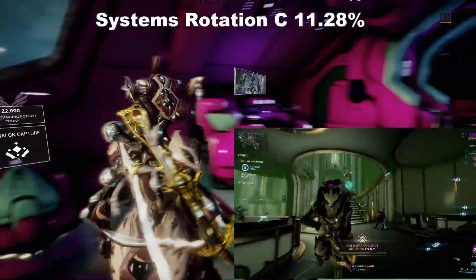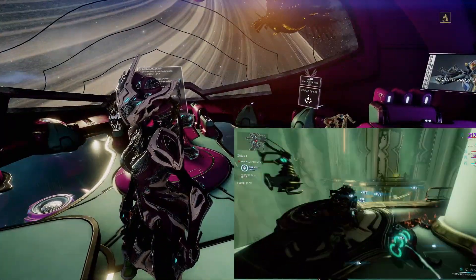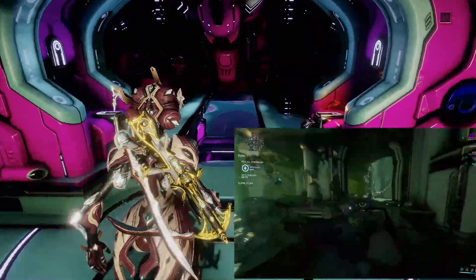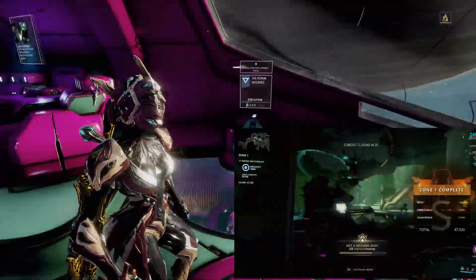As for Warframe choice, I'd recommend either taking Saryn for DPS, just because spreading damage around enemies is really good since they're densely packed, Nova for Crowd Control, or Trinity for Energy, because Energy always gets reset in between the stages. So taking Trinity for Energy will be appreciated by a lot of players.